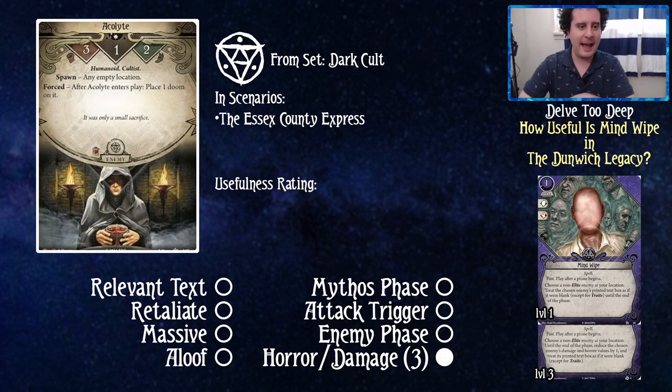Acolyte: after he enters play, place one doom on it. Mind Wipe three could stop the damage he gives you, but it's still zero out of five — this does nothing against Acolyte. You might ask why we're looking at Acolyte and Rats when we know Mind Wipe isn't good against them. We have to set the precedence for this series — if we want to Delve Too Deep, we have to look at every enemy.